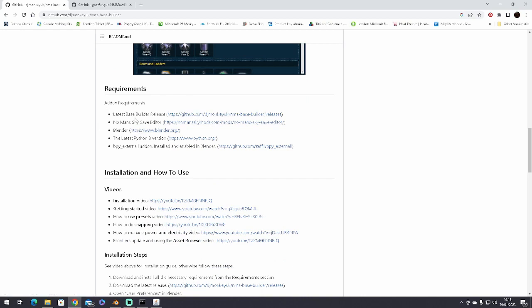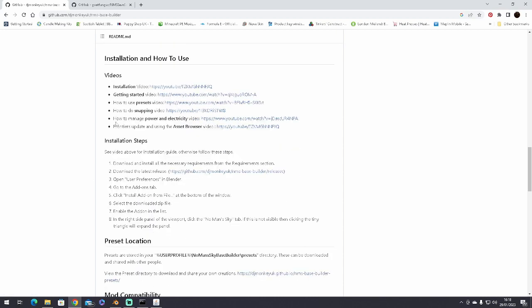The requirements are: the latest build release of Base Builder, the No Man's Sky Save Editor — I used Goat Fungus, it's easier to get from GitHub — and Blender, which you can download from blender.org if you don't have Steam. You also need Python, so install that, and you need the bpy external addon. There are installation videos that tell you the tactic and what to do. It's quite simple — I did it, so it must be simple.